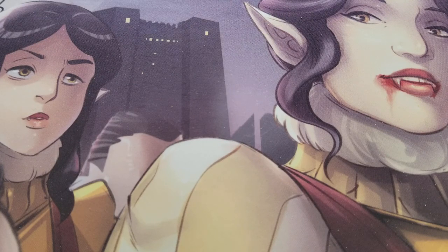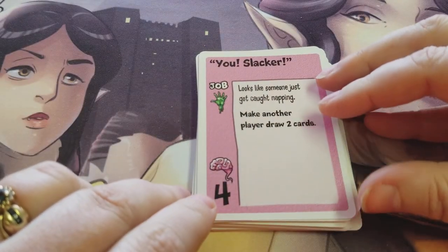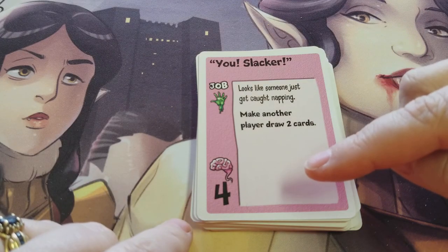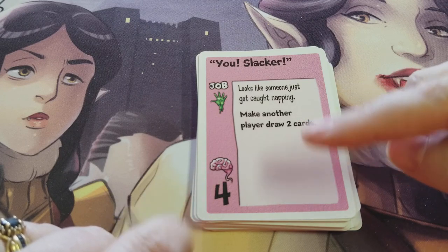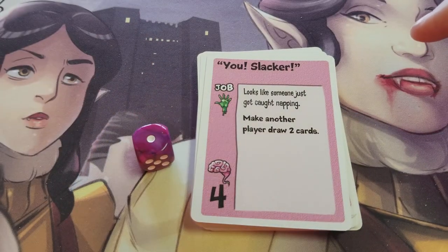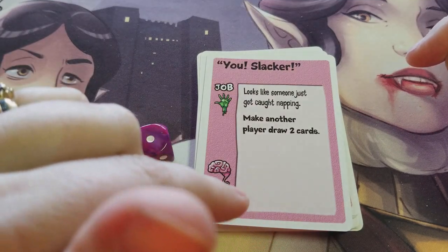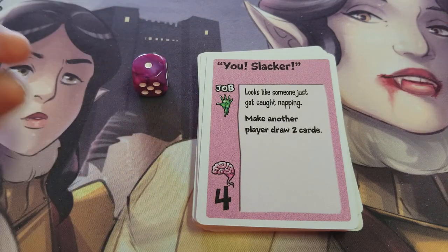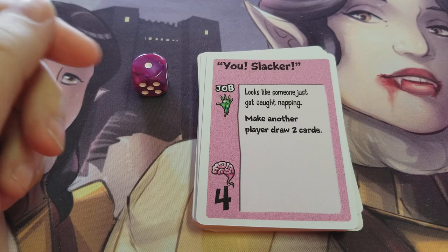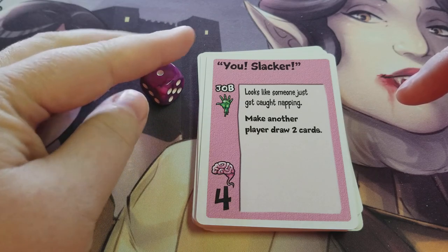Some jobs require you to have the brain — those are the pink cards, and you'll see they have a brain at the bottom. Every time you play a card that requires a brain, you have to roll the dice and compare it to the number under the brain, which is the skill level. This roll happens after you finish the instructions on the card. For example, you make another player draw two cards and then roll the dice. If you roll equal to or higher than the number under the brain, you get to keep the brain. If not, you drop the brain — it goes on the floor and bidding has to start again. The person who drops the brain gets to start the bidding.